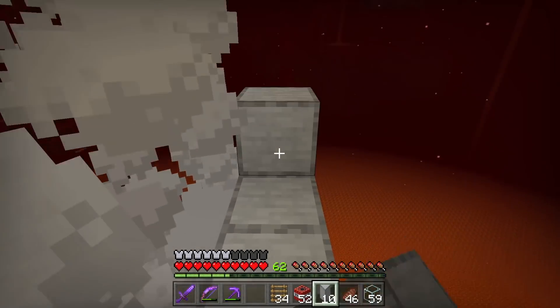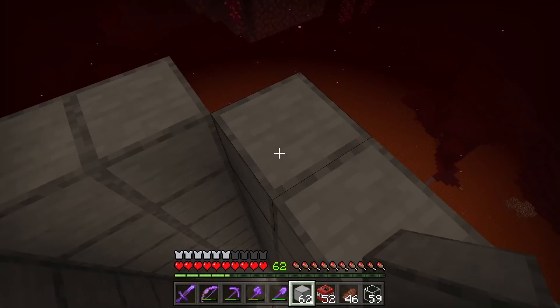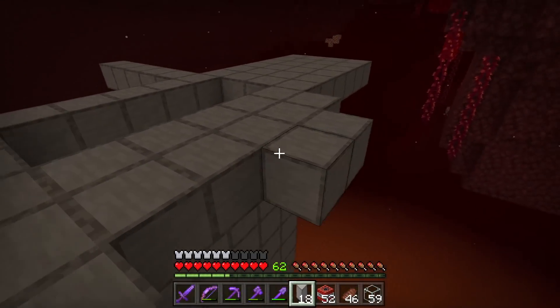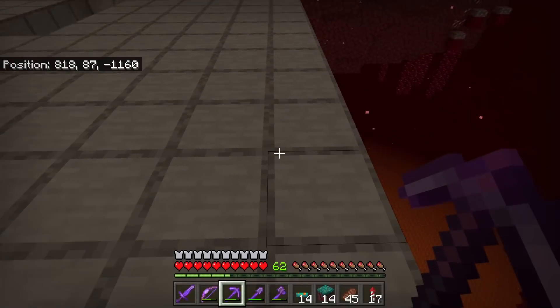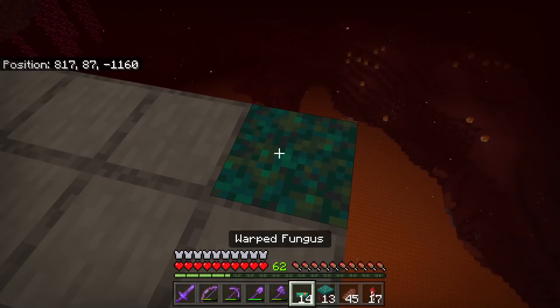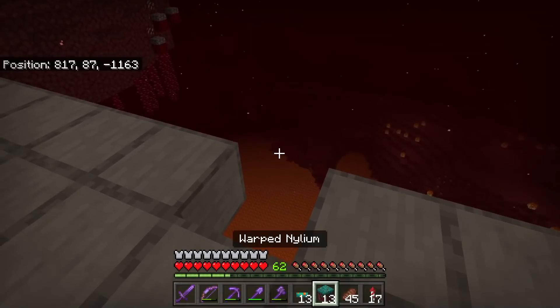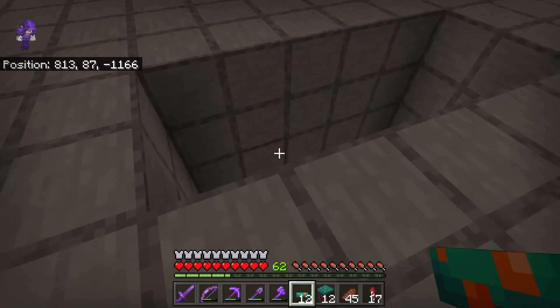I'm going to have to build all this stuff myself. Now that we've finished creating that little drop chamber, let's build our little platform up here. Now that I've finished that little platform, I'm going to place all my warped nylium. By the way, the reason we're placing warped nylium with warped fungus on top is because hoglins are scared of warped fungus. So when they see it, they'll run straight off into this little kill chamber.